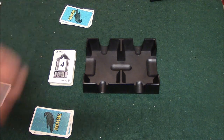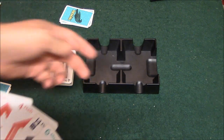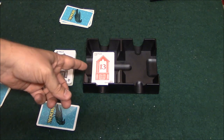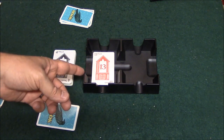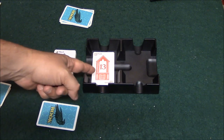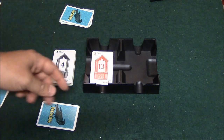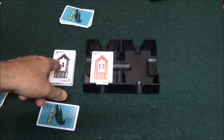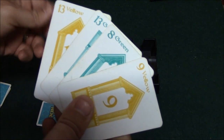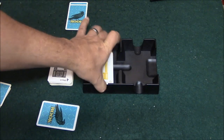Rook is a trick-taking game. The way it works is somebody leads by playing a card in the middle of the table. Say I play a red 13 — my opponent has to play a red card if he has one. If he plays a red card smaller than 13, he won't win. If it's larger, he will. If he doesn't have a red card, he can play a trump card. If he has neither, he throws out any card and I win the trick.